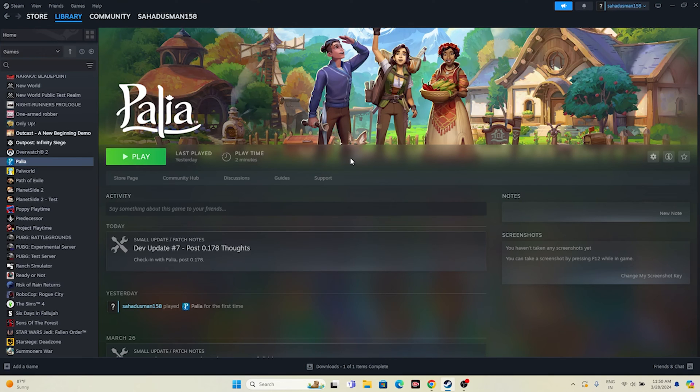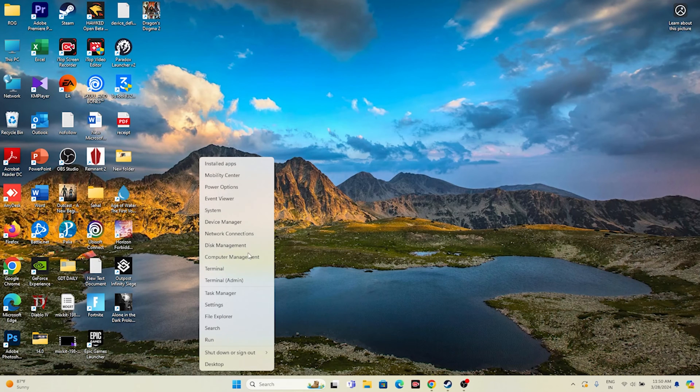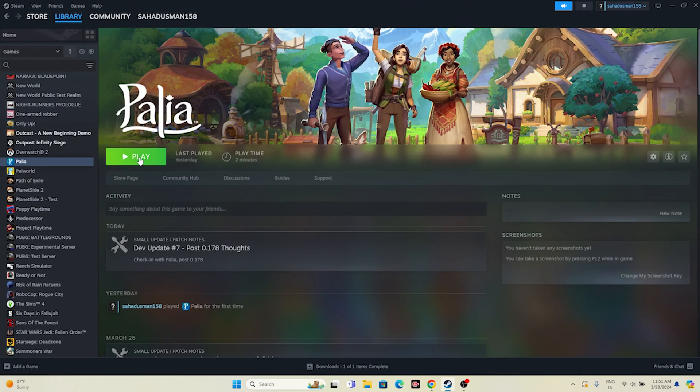Next, close all overlay applications. Right-click the desktop and open Task Manager. You'll see a lot of things running in the background that are utilizing your computer's performance. When many background apps are running while you launch the game, it's common to have crashing issues. Remove unwanted applications — especially overlay and overclocking apps like Discord, RivaTuner, and MSI Afterburner. Once everything is removed, close Task Manager and try launching the game.